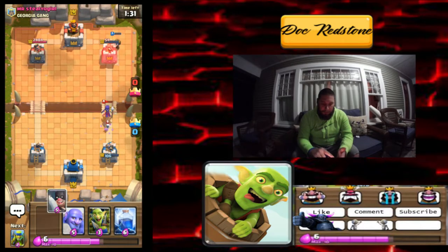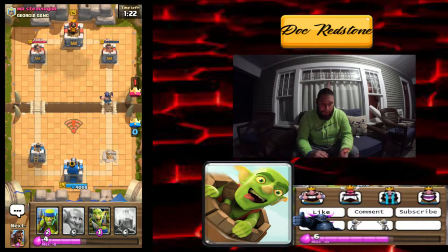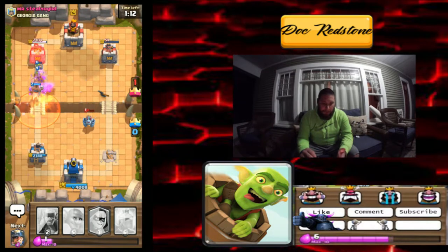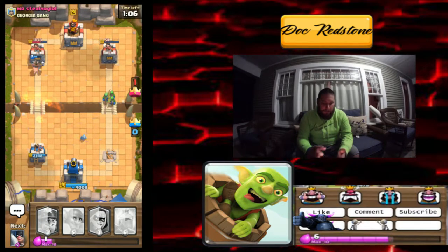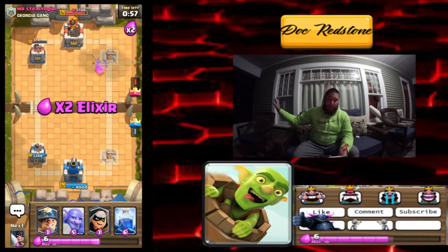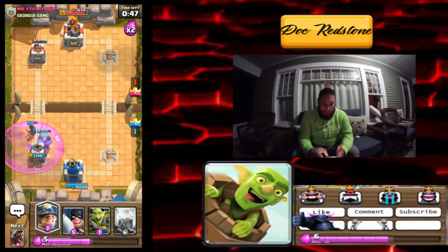We'll hit with that executioner — did it way too late. Wi-Fi problems too. We're gonna hit with the goblin gang to hopefully take that out, then hit with a hog. He went ahead and dropped a poison — we're gonna throw some spear goblins on the right hand side, hopefully he's distracted with that hog. The hog is gonna get some serious damage in there. He just completely ignored that hog! I don't know if that was the best move but hey, we'll take it.